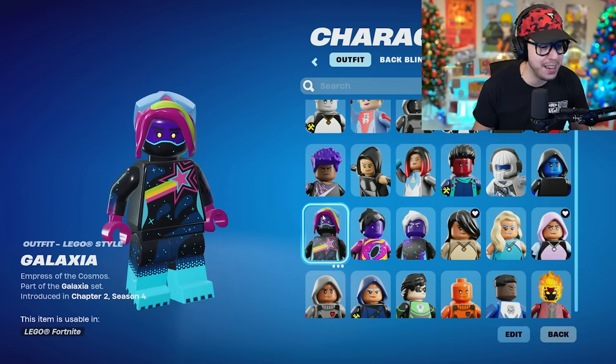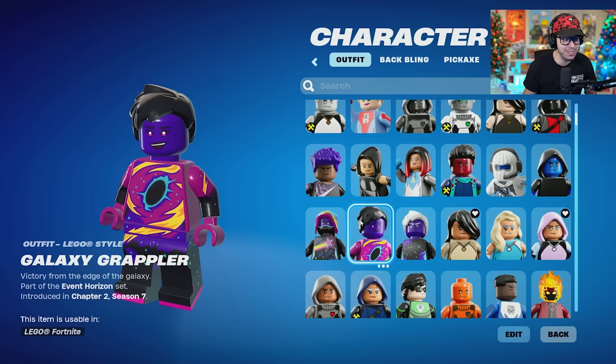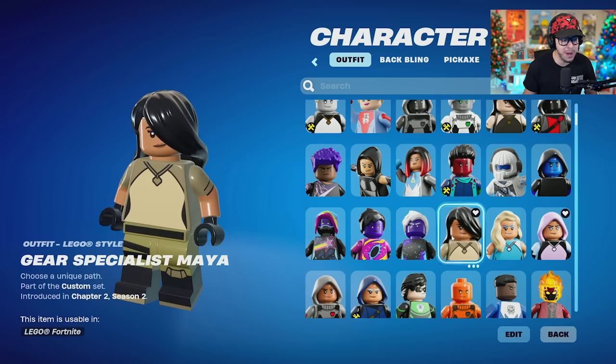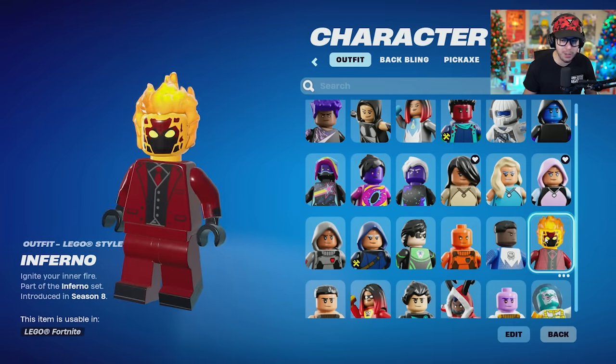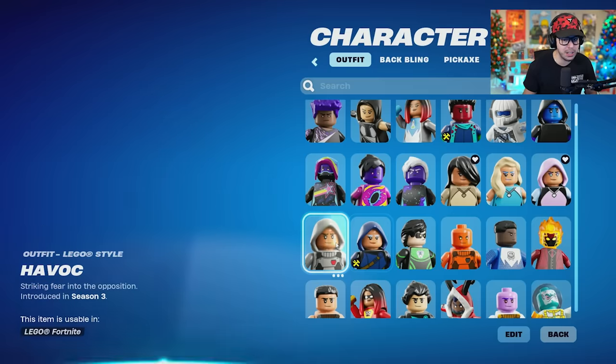The first crew pack skin — Galaxia, looking good. Galaxy Grappler, looking interesting. Gear Splushes. Maya. Glimmer. Inferno — look at them, absolutely fire. Moving it along here. We're gonna start getting into some of the more rare skins.